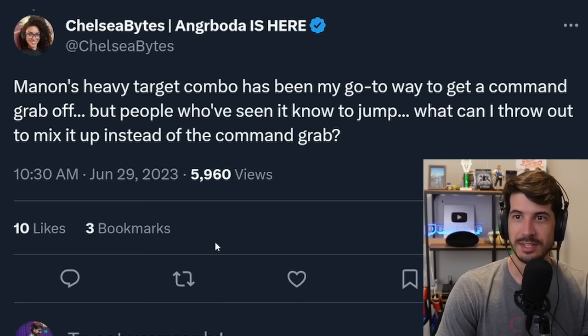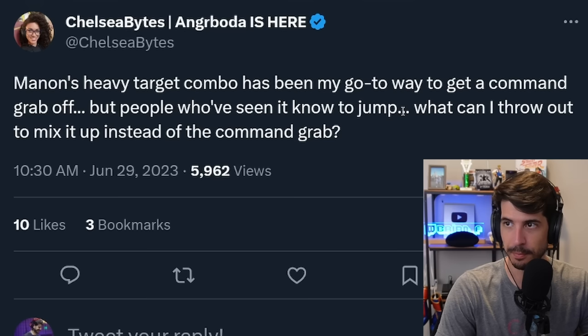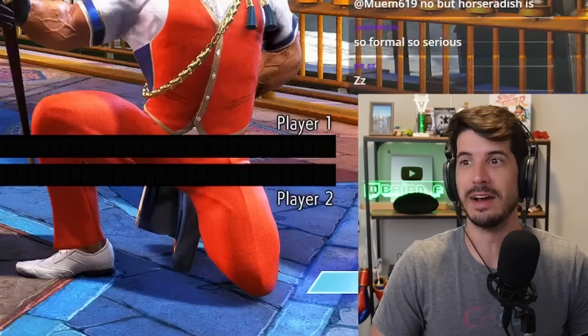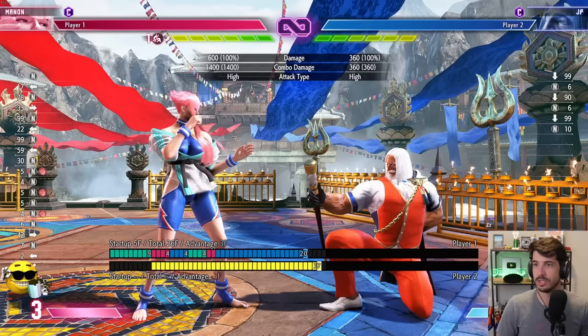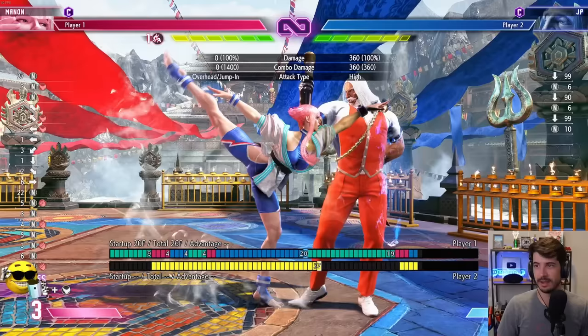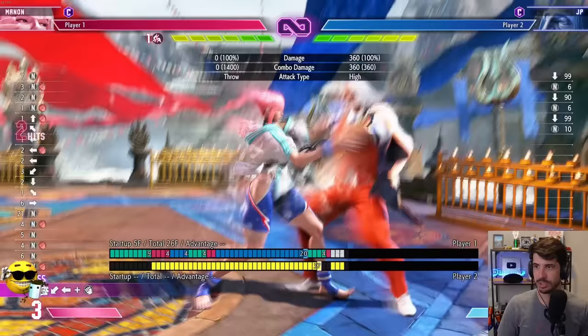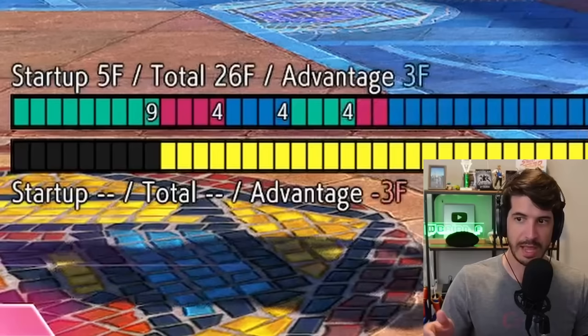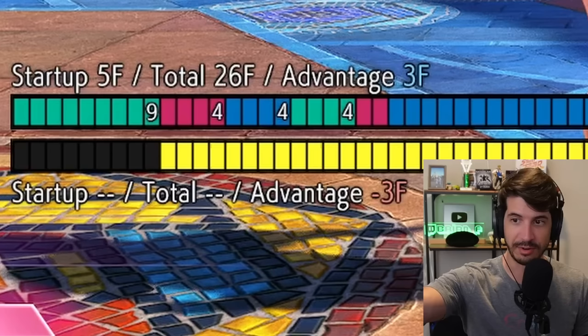The first question: Chelsea Bytes asks — Manon's heavy target combo has been my go-to way to get a command grab off, but people who've seen it know to jump. What can I throw out to mix it up instead of the command grab? This is a great question. If you're new to the concept of the command grab mix-up, this situation will help explain a lot. She's referring to this target combo — you can actually hit-confirm it, it's a great sequence from Manon that pulls them in right to your grill.